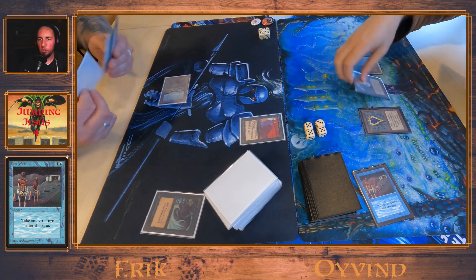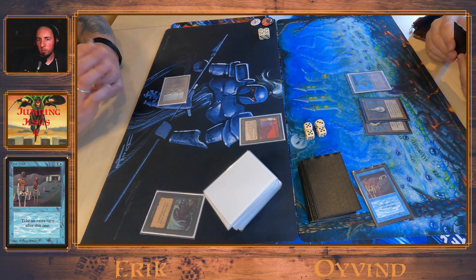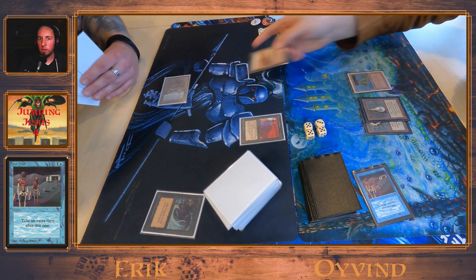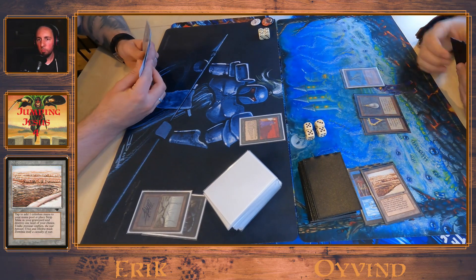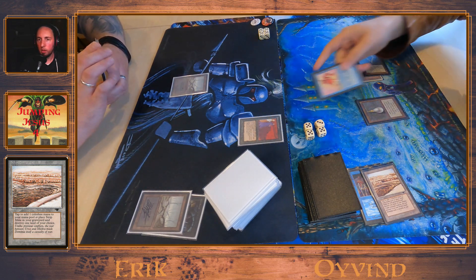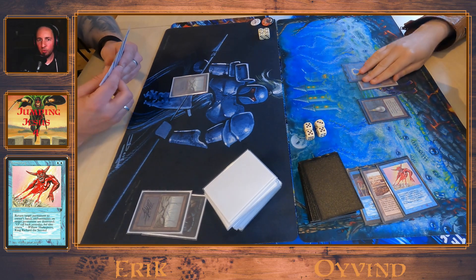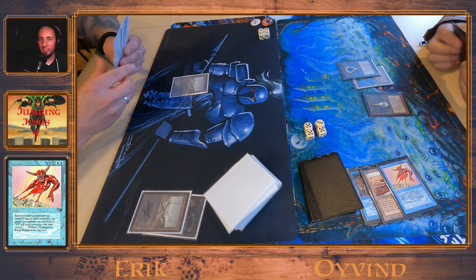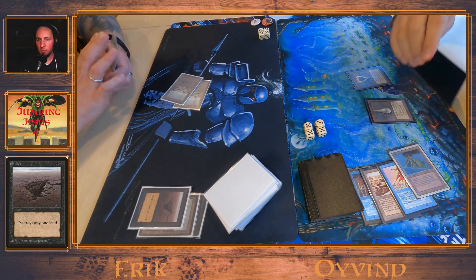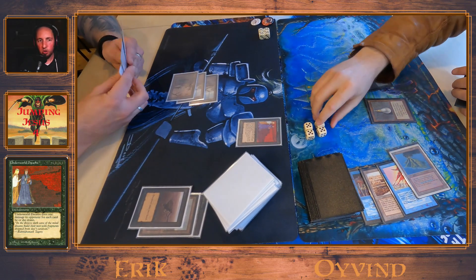There was a Demonic Tutor in Eivin's hand but he doesn't have black mana for that. There's a Sinkhole from a Swamp. Boomerang from the sideboard taking care of the Underworld Dreams. A Sinkhole from the Volcanic Island, and he doesn't have more lands — and the Underworld Dreams is back.